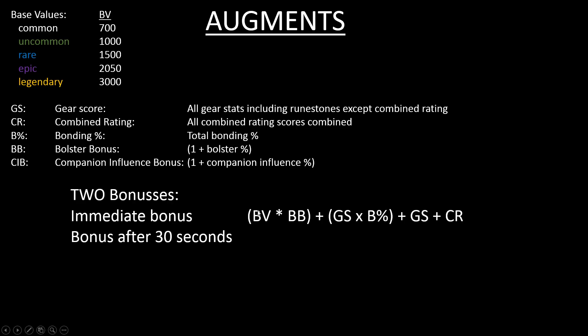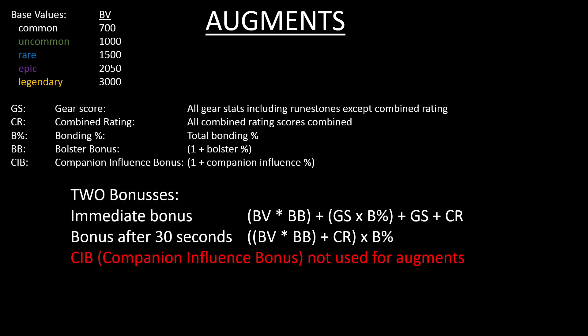The bonus after 30 seconds for augments is: base value times bolster bonus, plus combined rating, and that total multiplied by bonding percentage. One important thing to note is that companion influence bonus is not used for augments at all — and since augments don't do anything in combat, CIP is irrelevant. This means if you use an augment you do not need to focus on companion influence bonus. Do not put points in charisma — it's a waste.